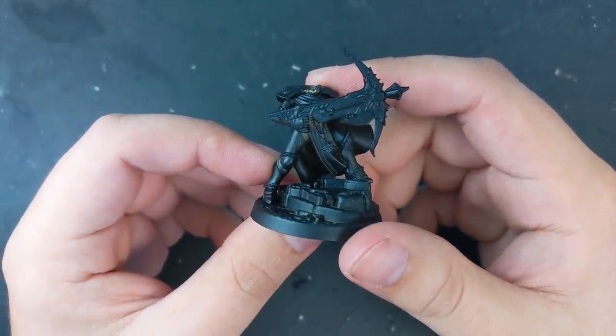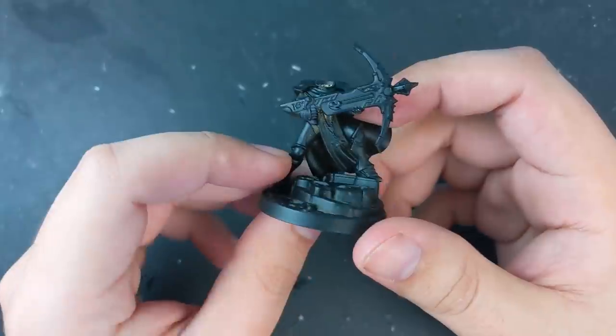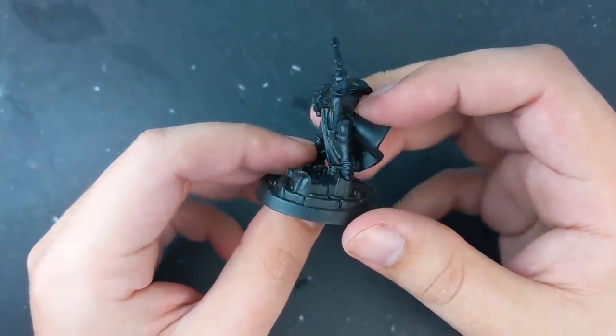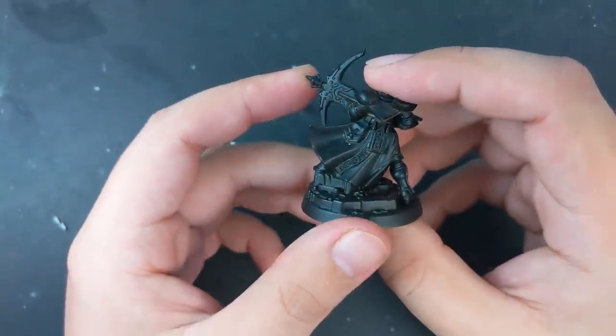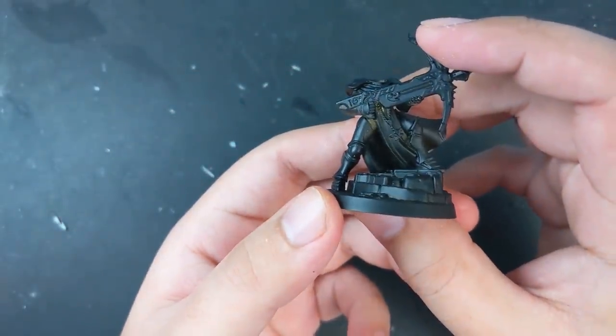For the third Techno Barbarian, I decided to use another Stormcast as a base — in this case, a Castigator I got off eBay. I kind of hate it. The legs are both skinny and seem twice as long as the torso, giving it really weird proportions. But weird is the name of the game for Techno Barbarians, so it was kind of perfect.